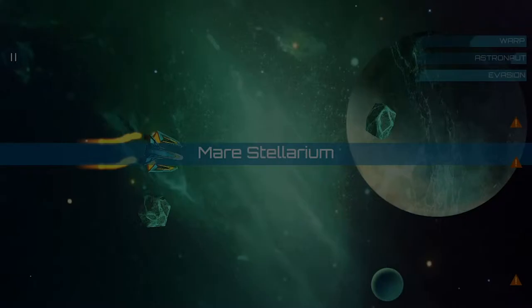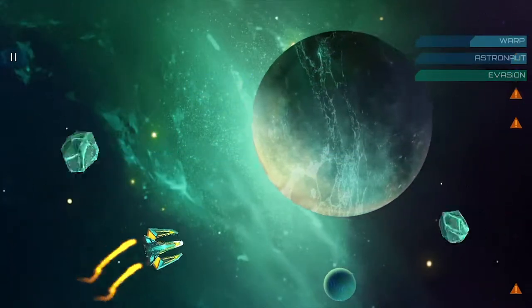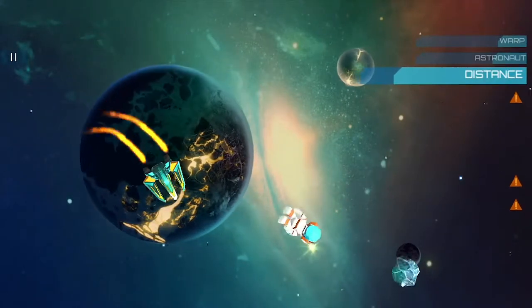Each level has its own difficulty. Some asteroids match the background, which makes them harder to avoid. Others make it extremely difficult to try to save an astronaut when you risk crashing your ship.